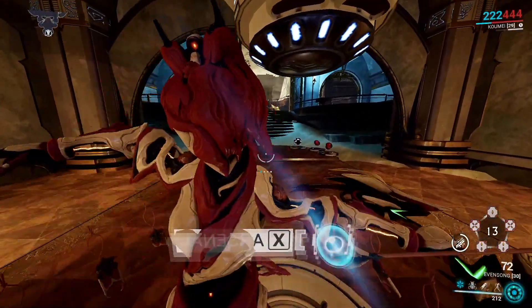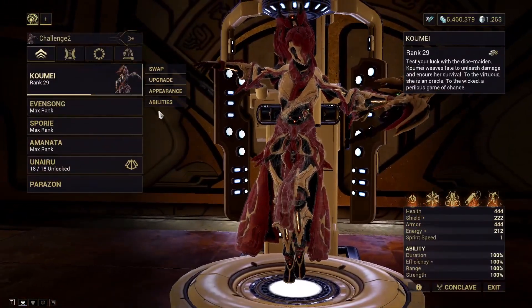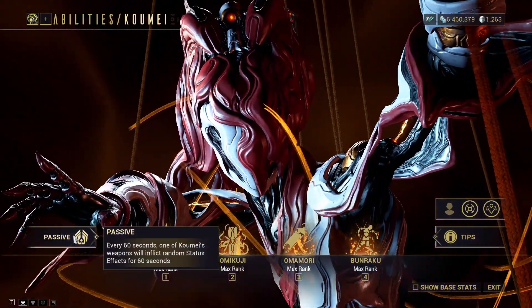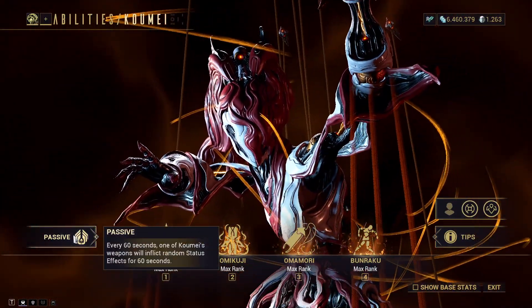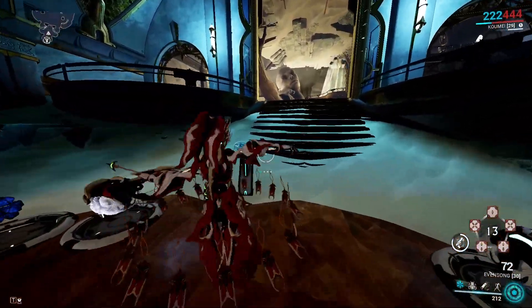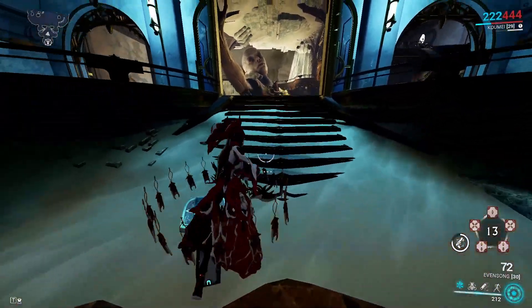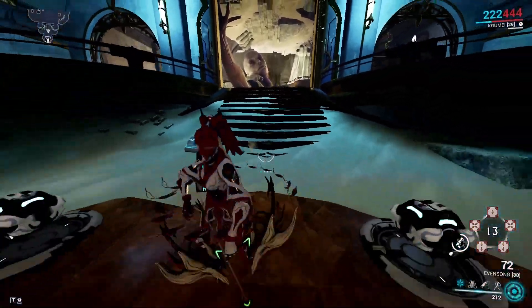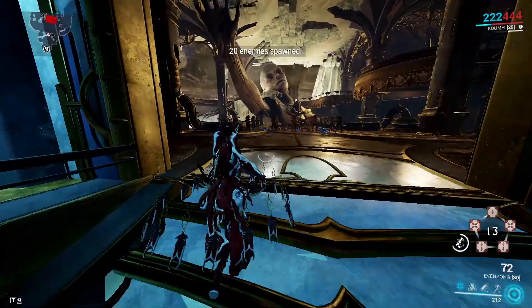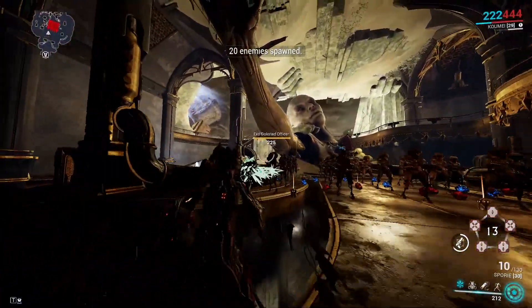Let's talk about Komei. The acquisition is on the previous video, so let's go with the abilities. Every 50 seconds, one of Komei's weapons will inflict a random status effect. The effect lasts for 60 seconds, meaning one of your weapons will be buffed. You can see the icon on the left side of the dice, showing what weapon is being buffed. Right now it is my secondary.